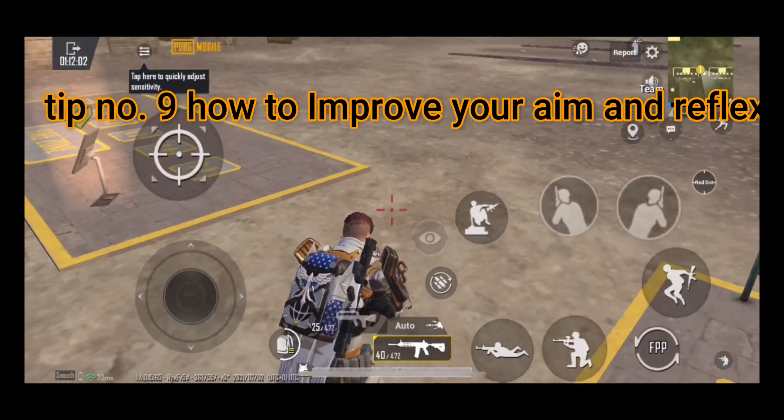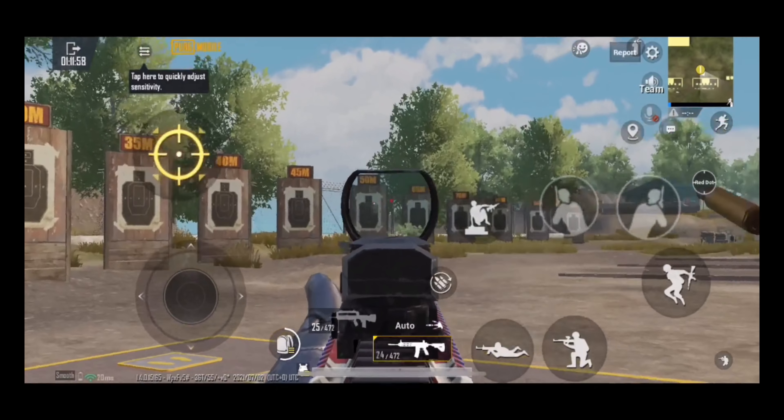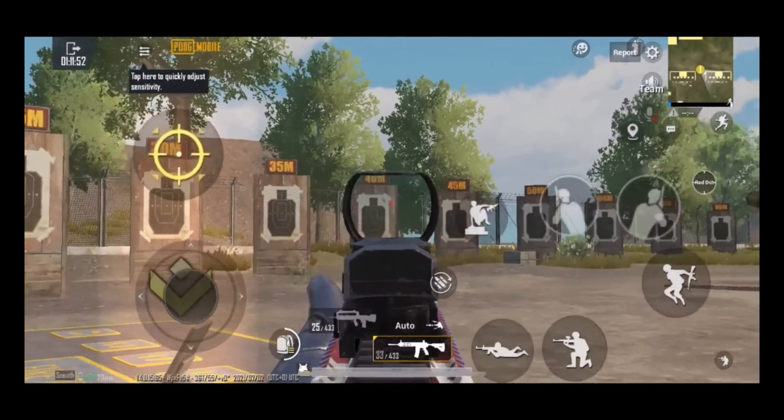Tip number nine: how to improve your aim and reflexes. Play daily for five minutes in the training room and practice these drills to improve your aim and reflexes.